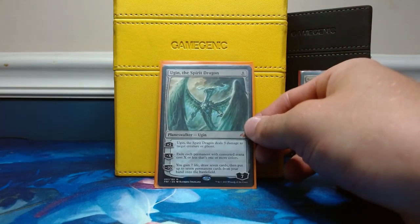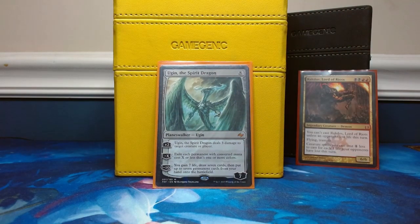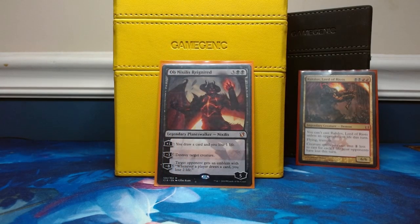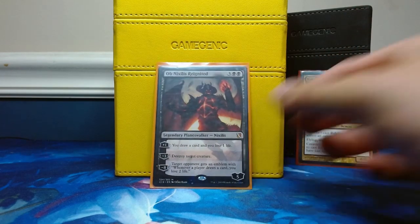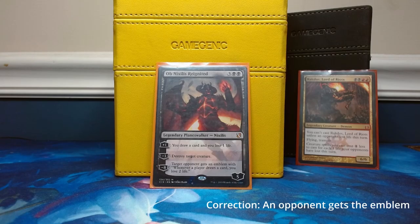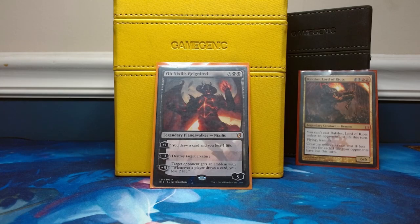Onto our planeswalkers. Ugin the Spirit Dragon is a really good board wipe with lightning bolts attached to its plus two, reducing mana costs and dealing with stuff we don't want on the field. Ob Nixilis the Reignited is five mana for card draw and removal, and if we can get it to its minus eight we get an emblem where whenever a player draws a card they lose two life — it's a fun time.